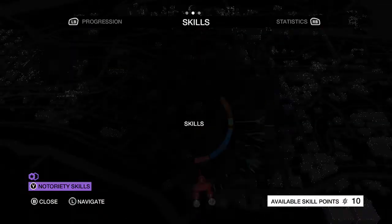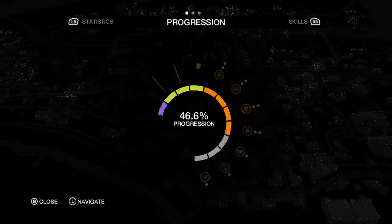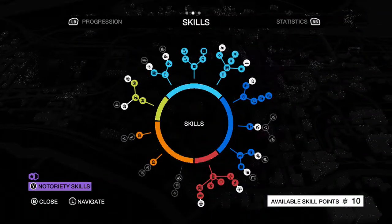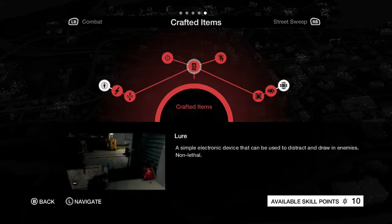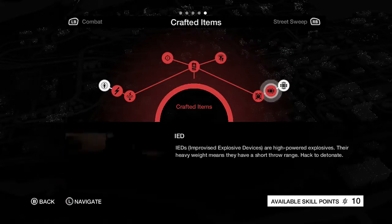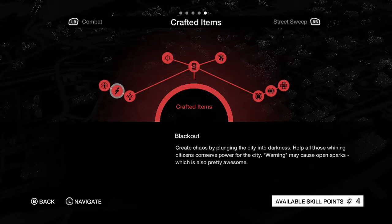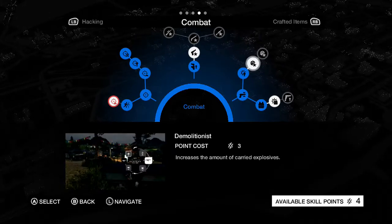One more part of the act to go. Let's check out our skill points — I'm about to get another level up. There we go! Alright, I have ten points — holy crap. Let's see, CTOS scan — I like that, that's pretty awesome, I'll go with that. And that too — that's going to be super useful, probably use that a bunch. Increase the amount of carried explosives — yeah, let's go with that.